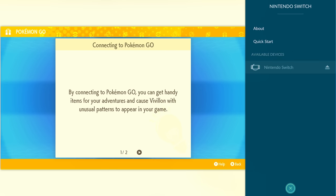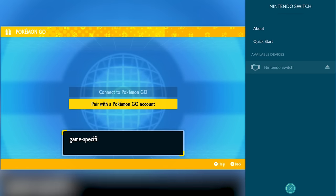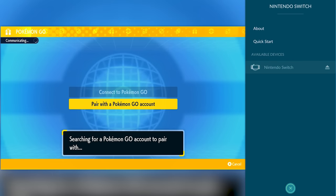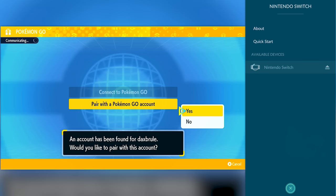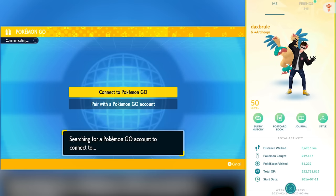Click that button and you should be able to pair your account to that Nintendo Switch. I'm not sure if it's one person per Nintendo Switch account — it might know if it's a different account, so if your friend already connected, it might not work. Someone can test that, but right now I went ahead and connected my account.